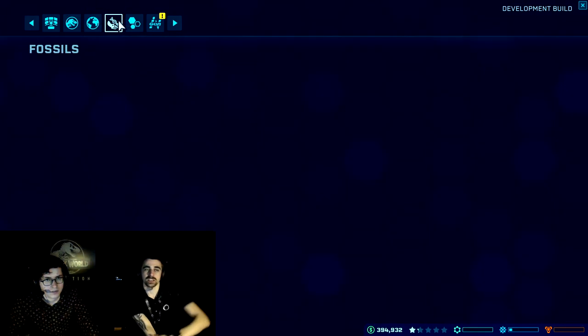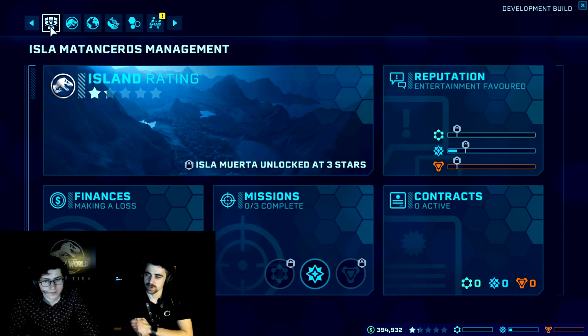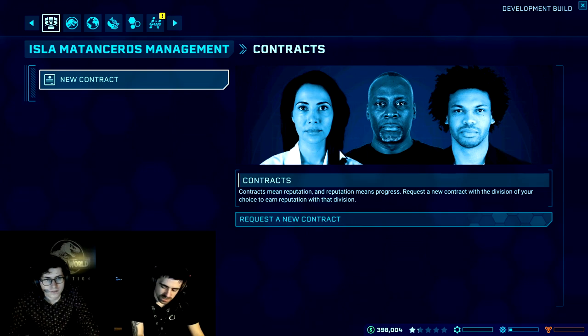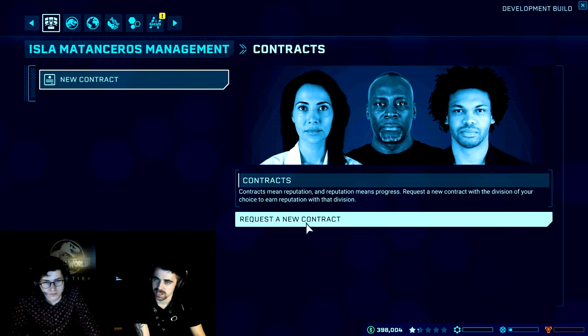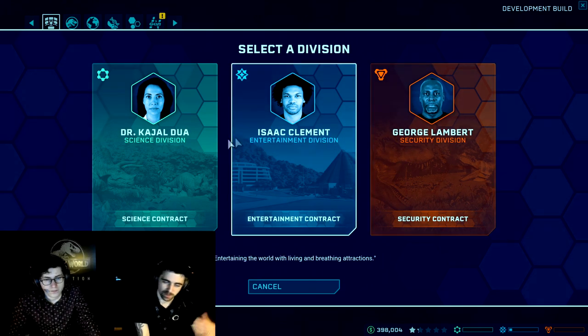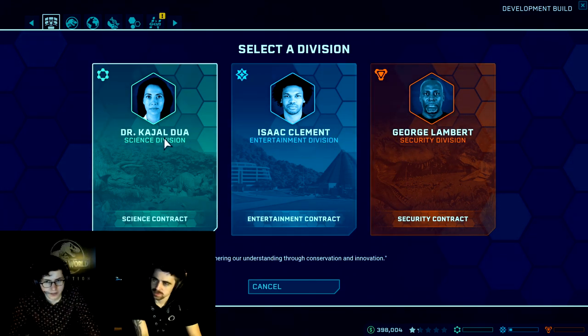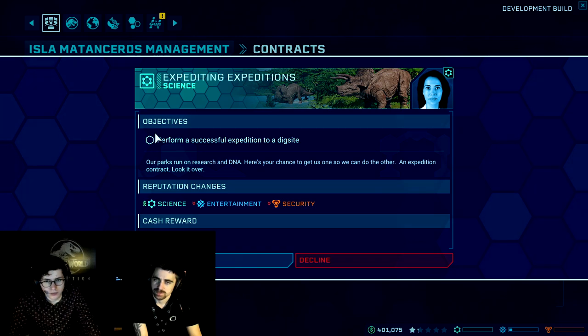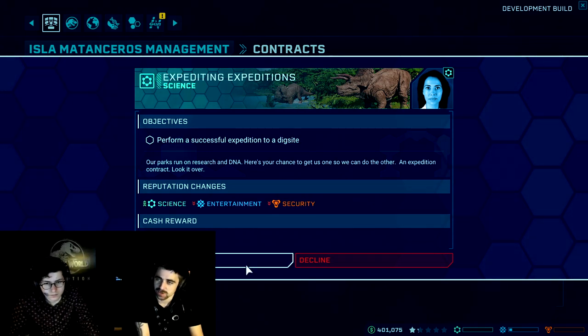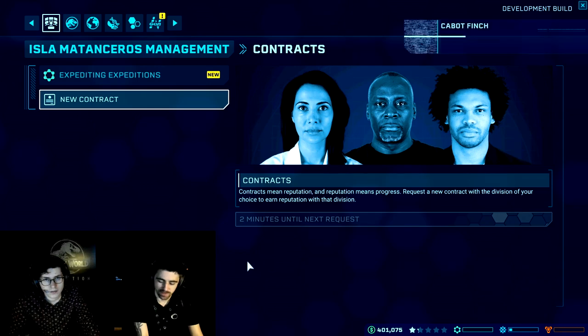How do you strike up a contract? Go to the management view — contracts is in the bottom right panel. Sometimes the divisions will approach you with an offer of work, and sometimes you can request a contract. You choose one of the divisions — say security — and then you'll receive an offer. For example: 'Perform a successful expedition to dig sites.' This is a relatively easy contract and something you'd probably be doing anyway. As you progress, contracts will get harder and more complicated.